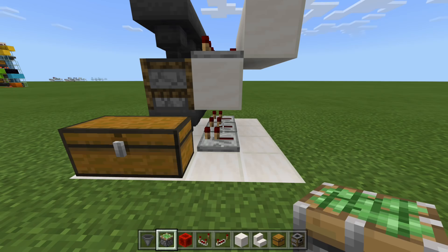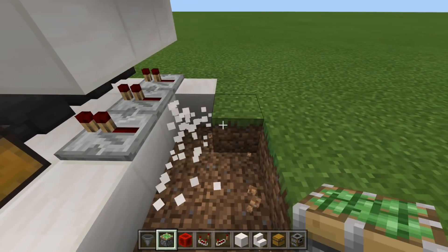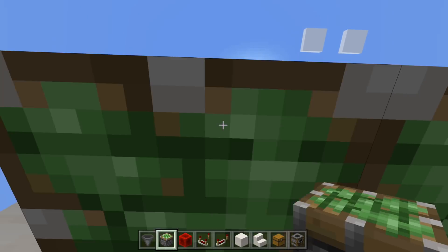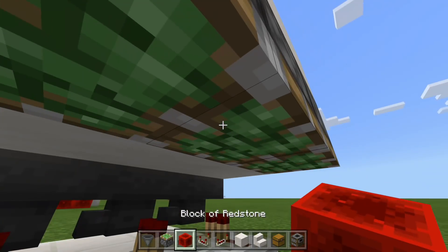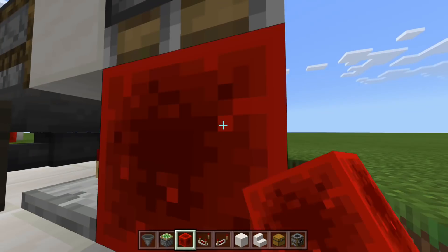Now grab your sticky pistons, knock out the blocks so you can get underneath, and place your sticky pistons facing down under those blocks. Then grab your redstone blocks and place them on the faces of your sticky pistons.